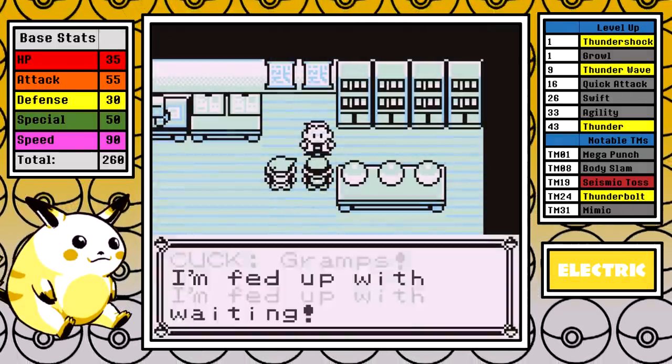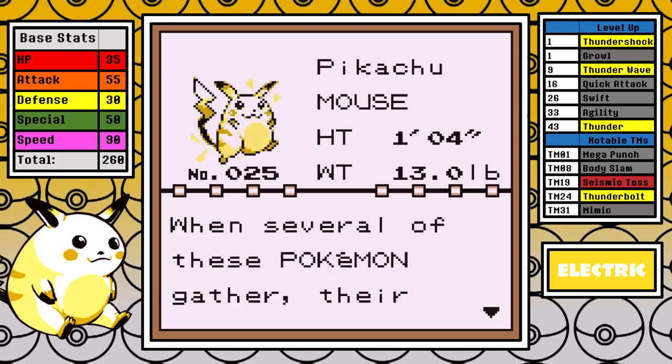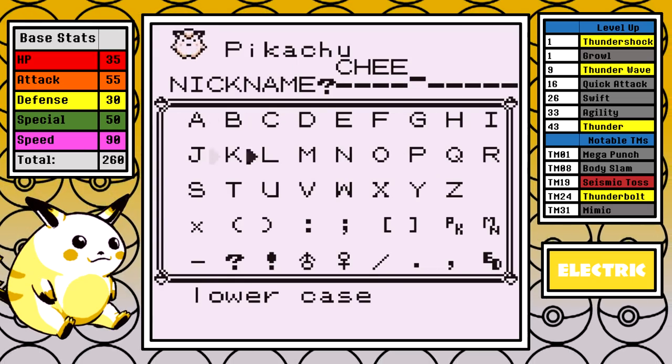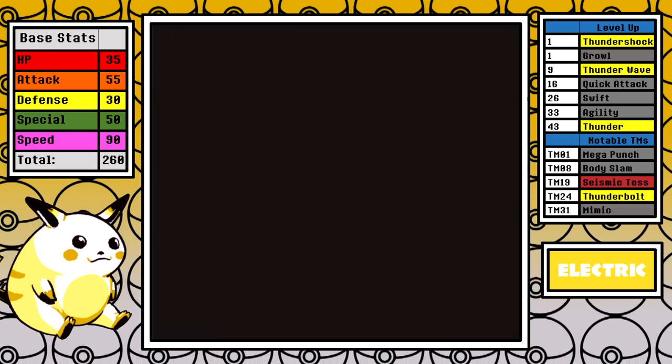Like always, I begin the run by making sure Pikachu has good IVs with a save editor, and for this video the best name I could come up with is Cheeks. I like it, but if you don't agree or have a better name, let me know in the comments. From the very first tutorial battle, let's go over some early problems for Pikachu.